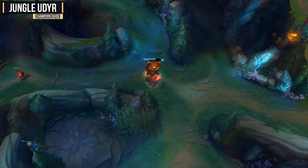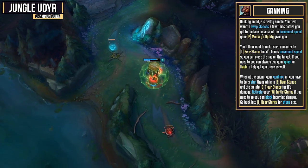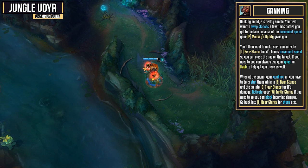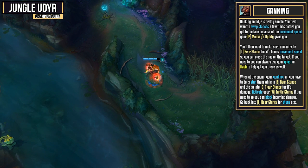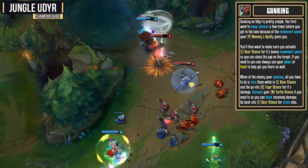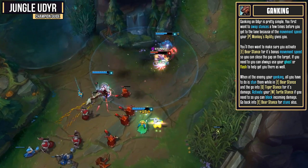Ganking on Udyr is pretty simple. You first want to swap stances a few times before you get to the lane for the bonus movement speed your Monkey's Agility will provide you. You'll then want to make sure you activate your Bear Stance for its bonus movement speed so you can close a gap on a target. If you need to, remember you can always use your Ghost or Flash to help you get there as well. When you're at the enemy you're going to gank, all you have to do is stun them with your Bear Stance auto attack.